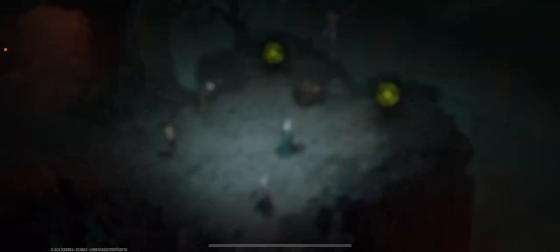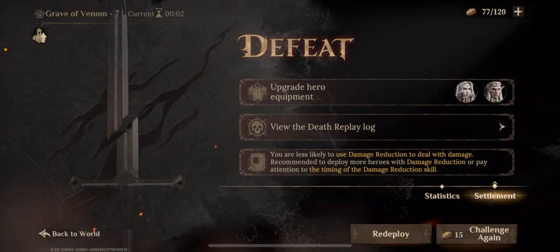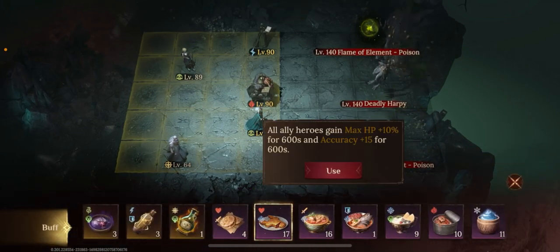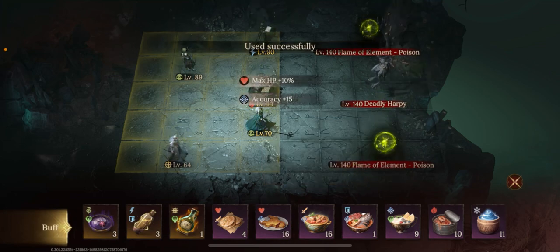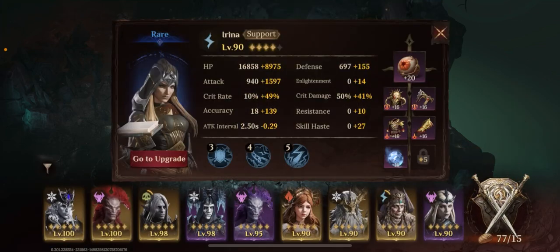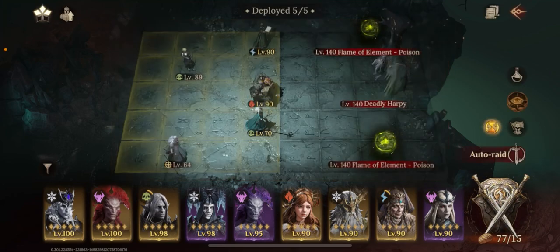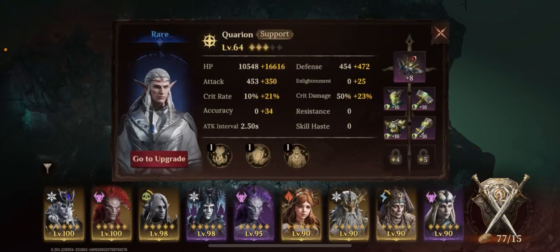I also need food as well, for extra accuracy. Before I start this, let me just go over the characters so you can see all their stats and the equipment they're using. This is Irina. This is Sigrid. This is Horus. This is Hexandra. And this is Quarion.